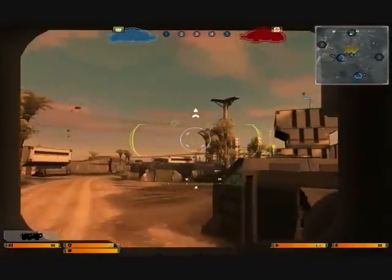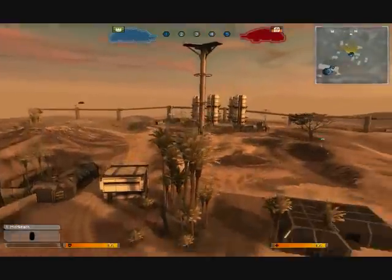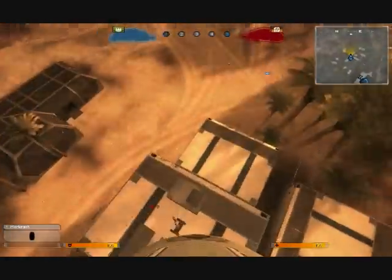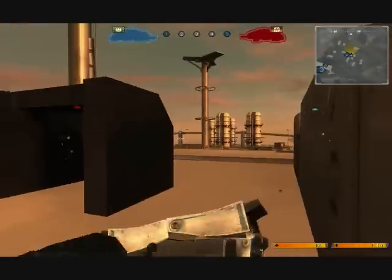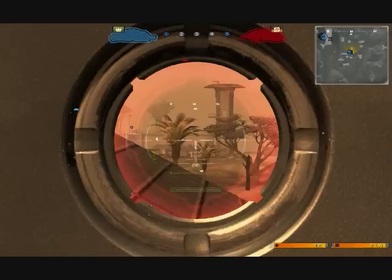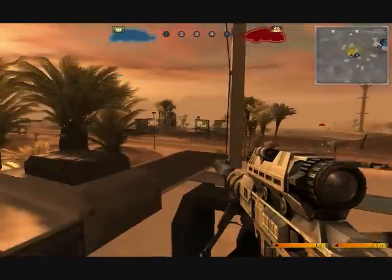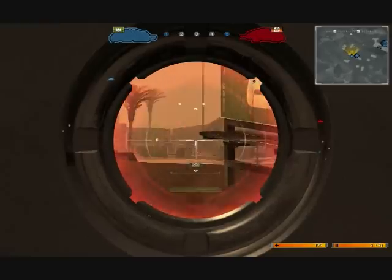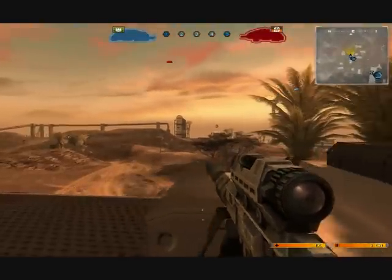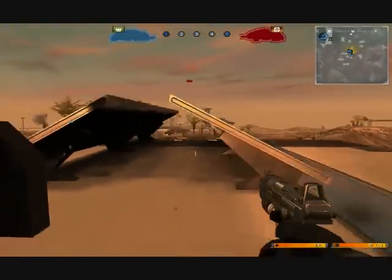Still on the same map, this is another great point but you need an APC or air transport to get up there. Lots of good cover, especially those trees and these little boxes here. You should use the stock rifle though because the Zeller can give you away. Lots of good cover, lots of visibility. It's impossible to get knifed pretty much, because unless they pod up there they're not going to get behind you.